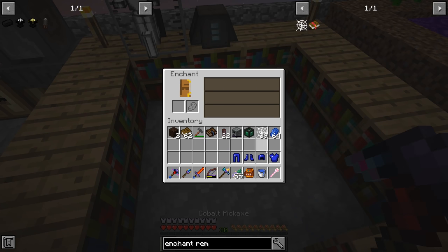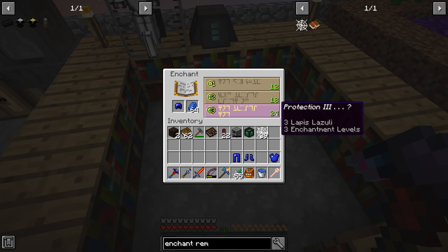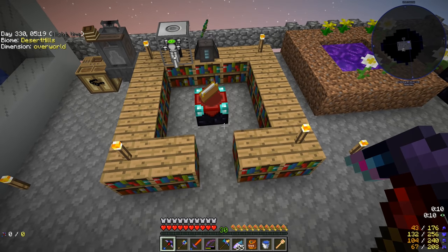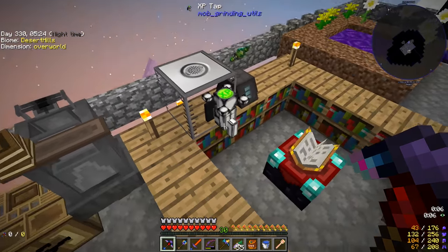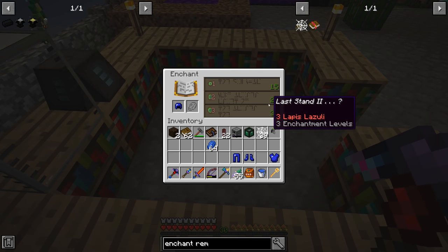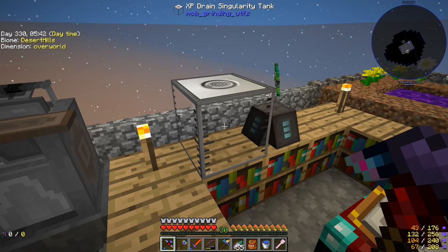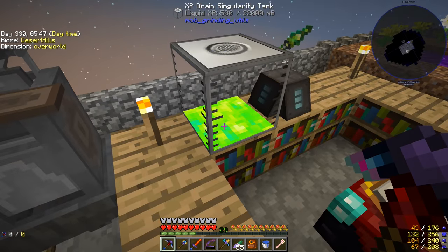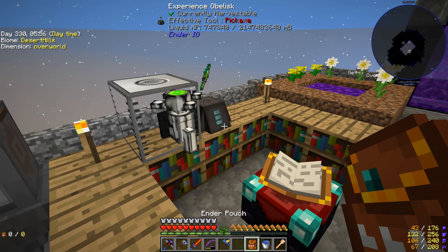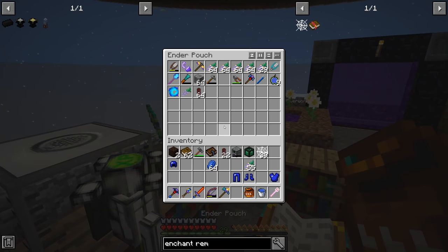The enchanting table was only showing 24 levels instead of 30 - I removed a block that was blocking a bookshelf and that fixed it. I had put in an XP drain singularity tank that drains XP from the player and stores it as liquid XP. You can use an XP tap to convert it back into orbs. It turns out this process is a little lossy - I had 30 levels and lost some.